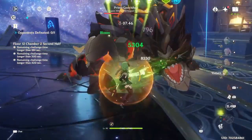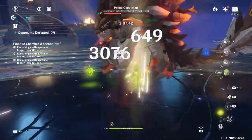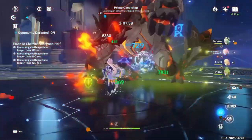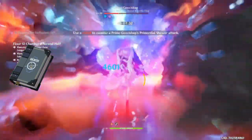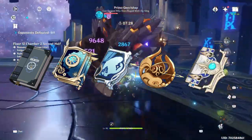Favonius Codex will actually be good for teams with extremely tight and short rotations like Keqing Aggravate teams, because as you are constantly quick-swapping and bursting, it requires a high amount of energy on all your characters. To summarize the weapons: Magic Guide, Mappa Mare, Widsith or Solar Pearl, and Favonius Codex will all be great weapons for Nahida.